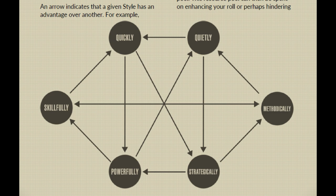When it comes to opposing rolls, these occur whenever two actors are working against one another, such as during combat. Each actor must choose a style which they keep secret from their opponent until both actors have chosen, then reveal simultaneously. The Game Master consults the chart — an arrow indicates that a given style has an advantage over another. For example, performing an action skillfully has an advantage over executing an action quickly. The actor with the advantage rolls an additional D12 in their dice pool. It is advised that the Game Master facilitate a way for each actor to choose their style without knowledge of their opponent's choice — especially if rolling on behalf of a non-player character. There is something to be said for having a good poker face.